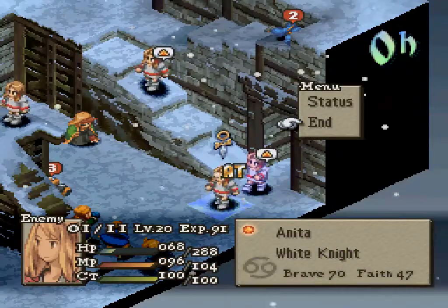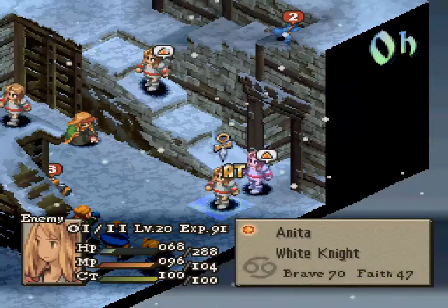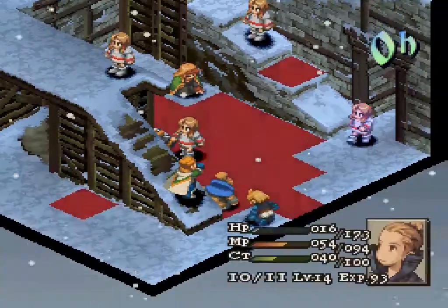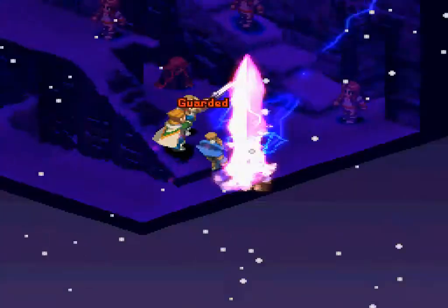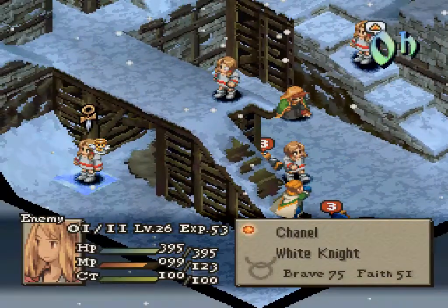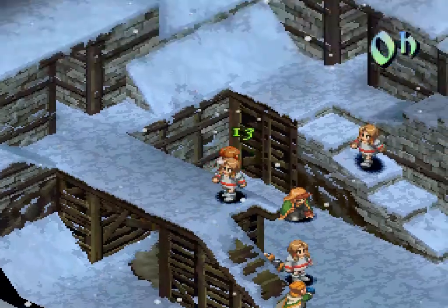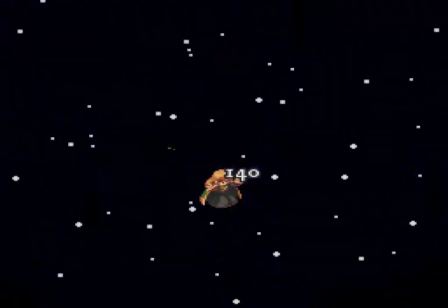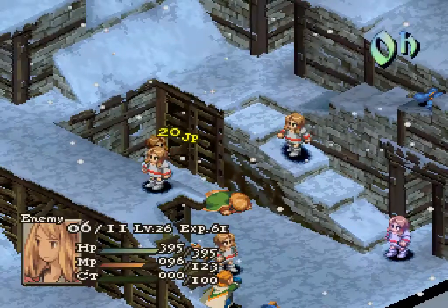That'll definitely do it. These White Knights are up. I'm gonna guess some shorter Lightning Stab onto everyone right here in this vicinity. Yeah. Beowulf survives, everyone else is dead. Oh wait, Summoner's still alive. Let's see her die in horrific fashion now — from behind, Shellburst Stab, 140 damage. Breaks her Black Robe in the process. That was just unnecessary.